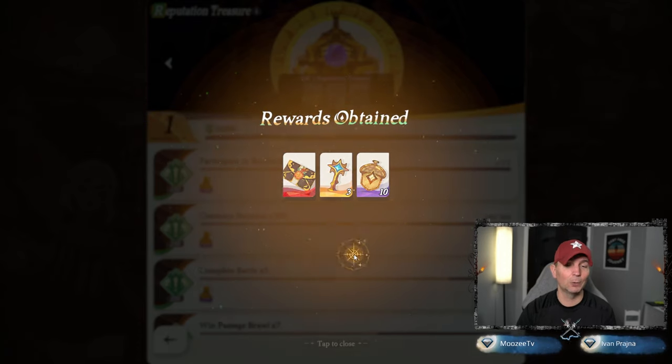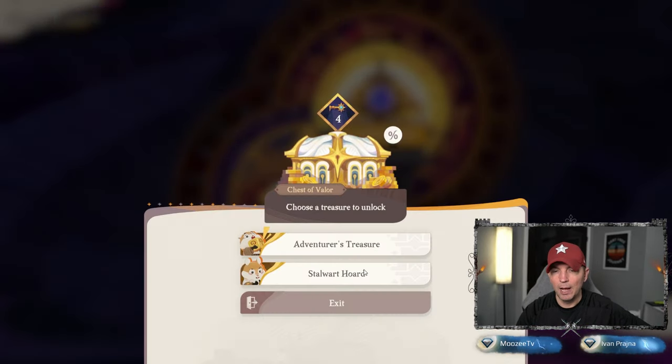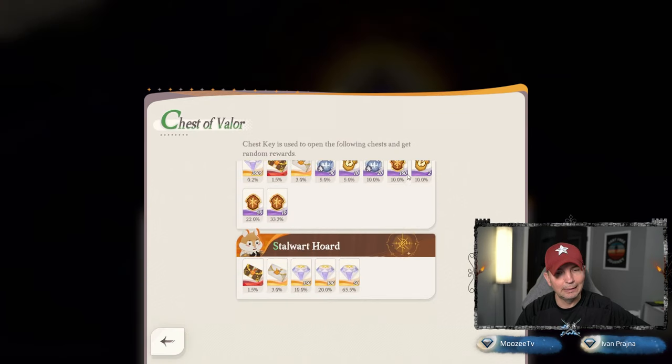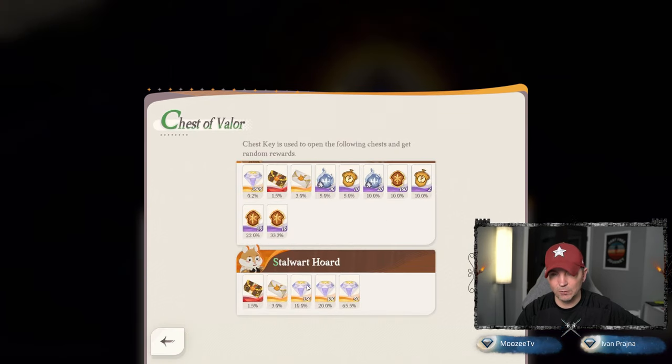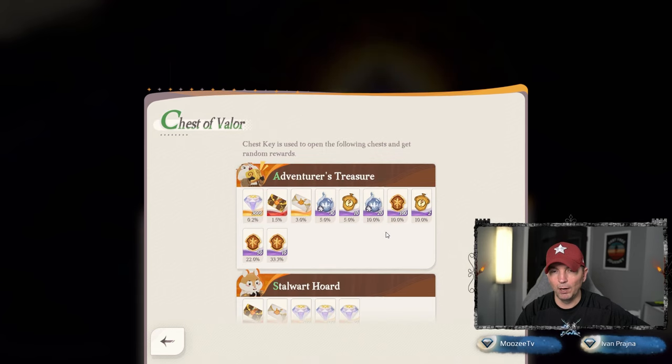We get the loot right now. Chests of Valor — choose a treasure to unlock. Here we have a lot more diamonds, and here we have guild medals. Guild medals of course are going to allow you to get more of those heroes.